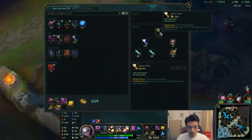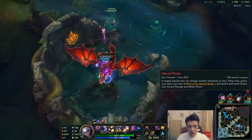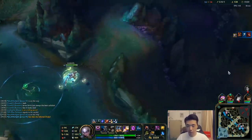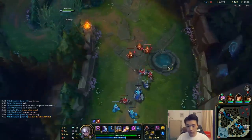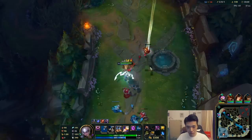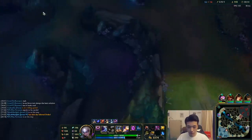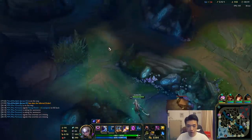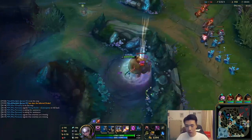Infernal Drake — I'll take it. Very soon we also get Nashor's too. Let's see if we can catch Cass on 100 gold. Let's push our bot lane, then we should have enough for Nashor's. We'll probably get a Gromp as well — just split pushing for now. We know that anyone that comes into our lane doesn't really have a good chance of killing us anyway, so we're pretty safe.